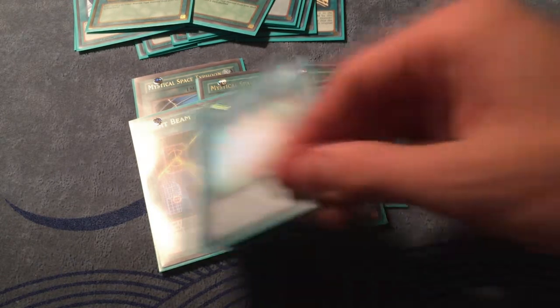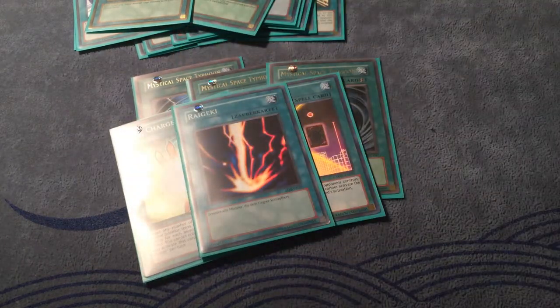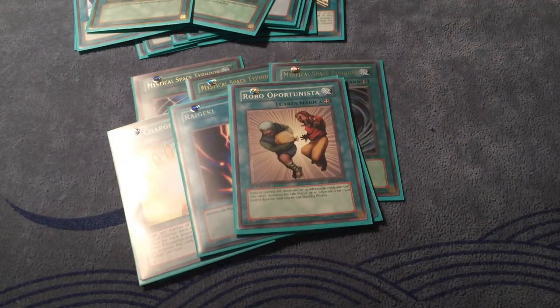I also play two Night Beam — Burning Abyss plays more traps now, so we need to respond with Night Beams to make our OTKs that much easier by wiping out that back row. Then one Soul Charge — super powerful, everyone knows that card single-handedly changed the format when it was released and it's at one for a reason. Same with Raigeki — that card is super powerful, was on the banlist for so long, why not play it when we can? And one Raigeki, plus the one Robo-Opportunista, easily the most broken card currently legal in the game.